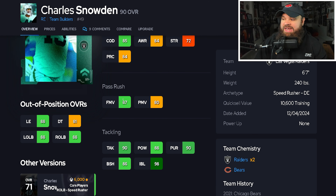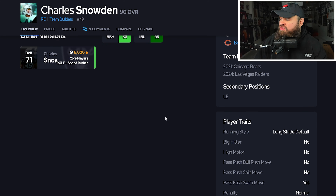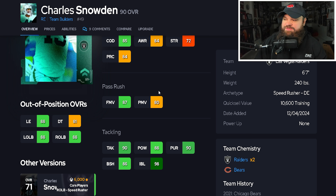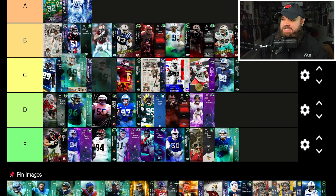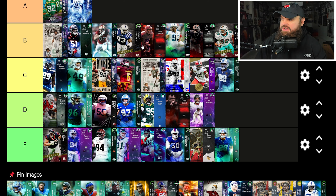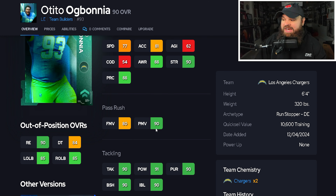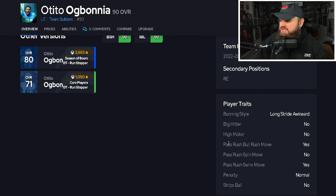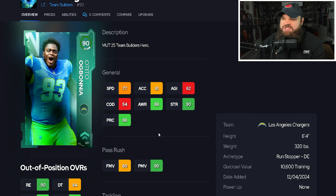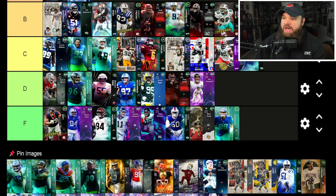A quick team builders run: Charles Snowden is 6'7 with 87 speed, 90 acceleration, 87 finesse moves, 80 power moves, really high impact blocking. Only the swim move trait is on yes, so he'll only use his finesse move rating — that helps the card. Still just C-tier though. Then we get AT from the Chargers — 6'4, 320, more like a defensive tackle: 77 speed, 81 acceleration, 90 power moves, 80 finesse moves, 90 block shed, 90 impact blocking. Bull rush and swim move on yes. Placing him C-tier.